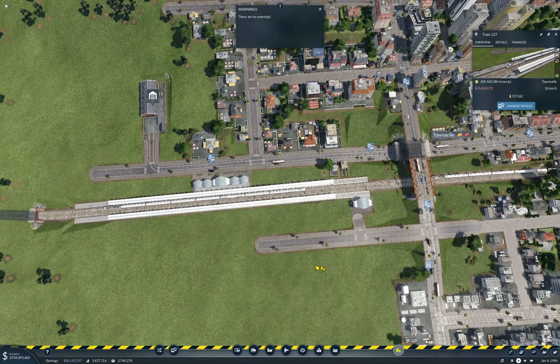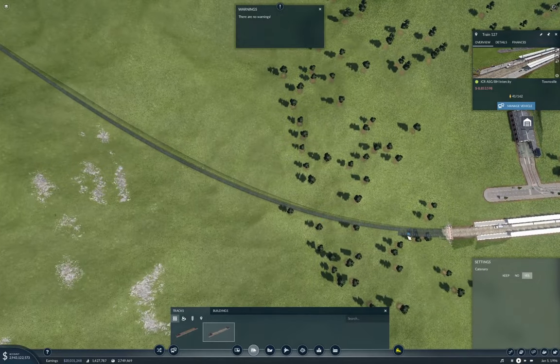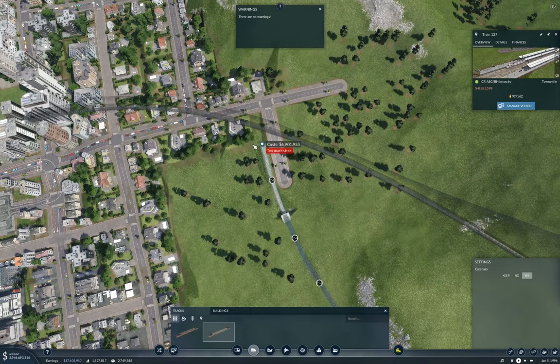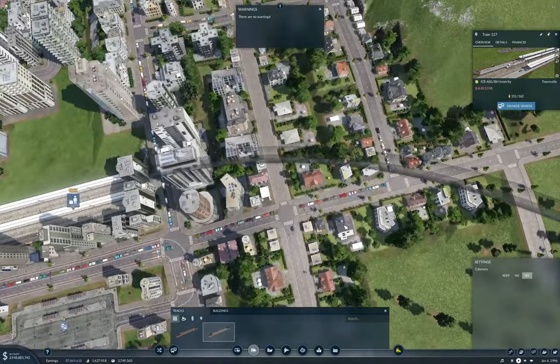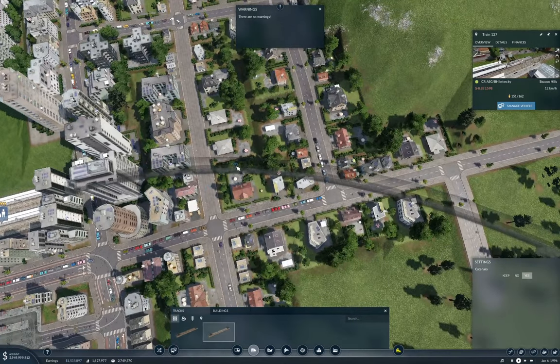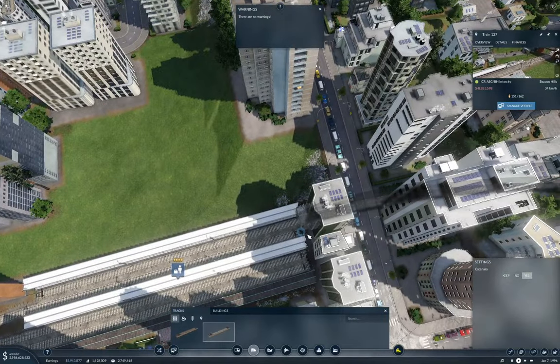There's some routing issues there. The way that unpicking worked is we were taking advantage of the way building track will erase a train, and it no longer counts as occupying the track. Now here we're going to need to have the split point — the crossover point — back further.